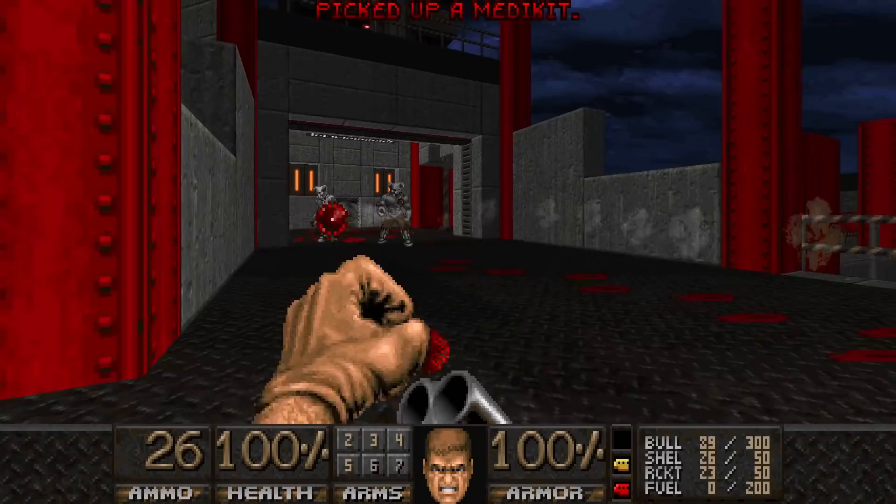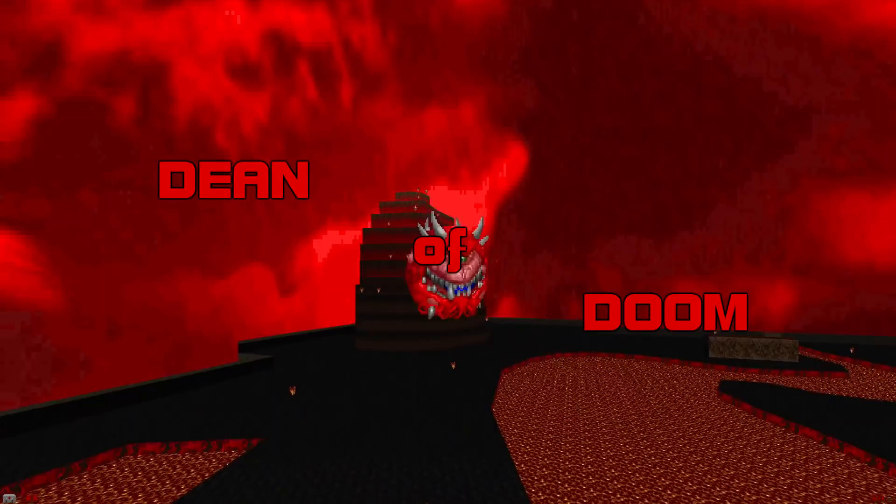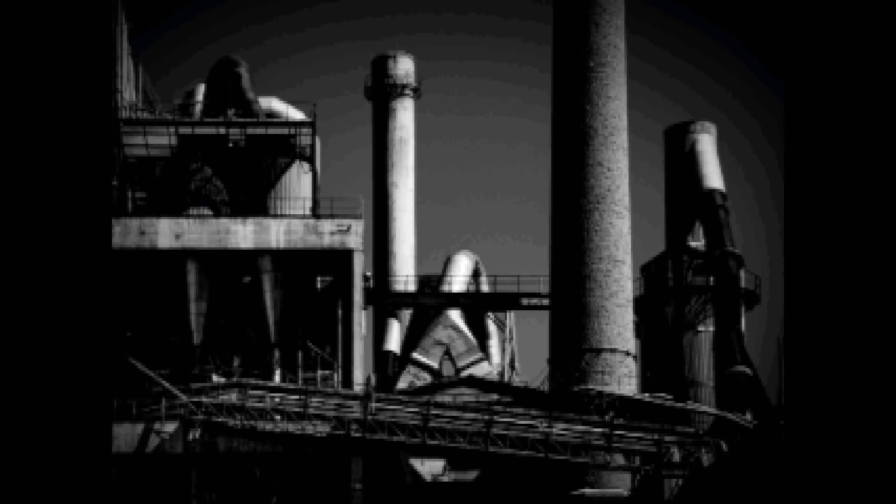Hello there, I'm MountPain27 and this is Dean of Doom, the show where we give grades to classic and contemporary doom wads. Why? Because ranking things is fun. Today's episode will be dedicated to Heartland, a seven-level episode made exclusively for the Eternity Engine, released last month by none other than Skillsaw.